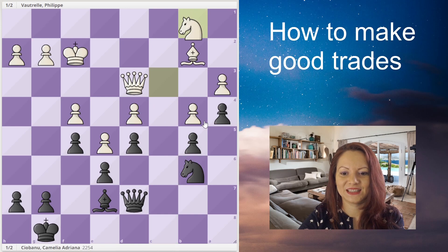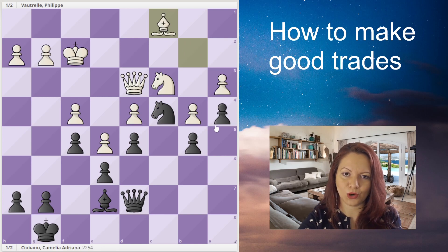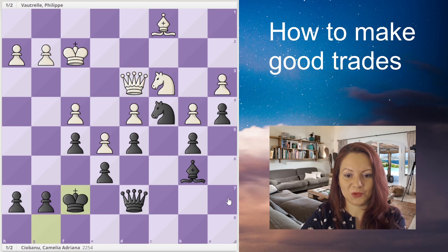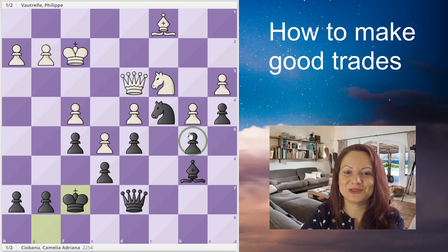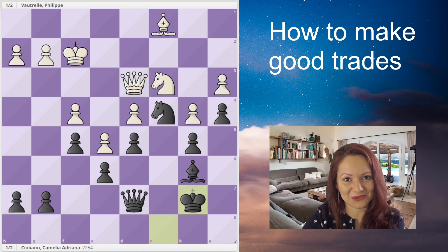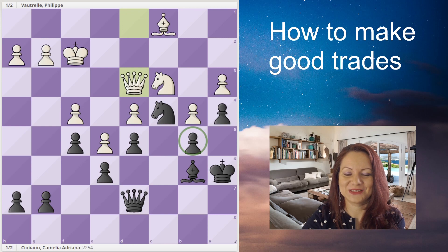Next I will fix the structure on the queenside and gain even more control on c4, where I want to install my knight. I'm attacking the bishop, gaining a little more space and initiative, then I'll focus on white's weakness on d4. I bring my bishop to b6 and would like to bring my queen to a7, but my pawn on b5 is weak, so I must defend it first. I do this with a very long king march from one side of the board to the other, while white plays waiting moves. Finally my king reaches a6 to defend the weak pawn on b5.